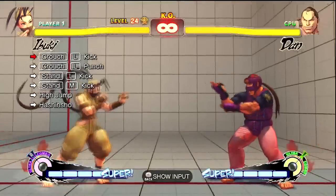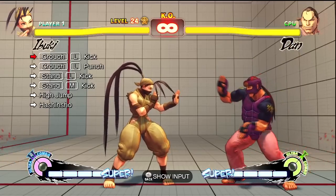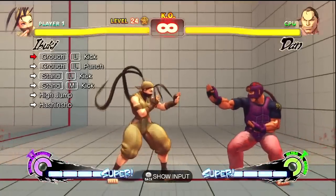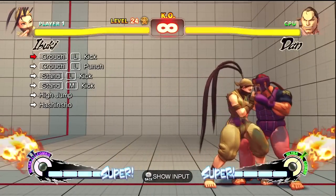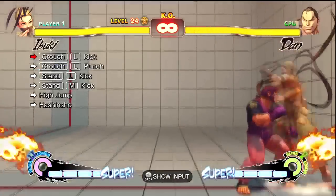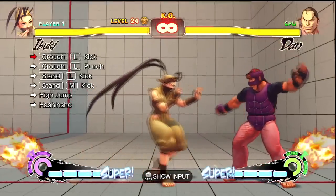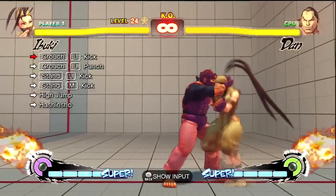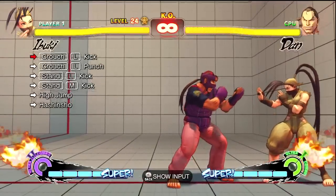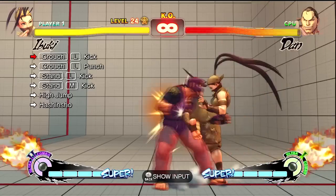Now, there's different ways to do this high jump cancel. You can do quarter circle forward, quarter circle forward, up-forward, all three kicks at the end. If you do light kick, medium kick, that's when you would input that really fast. But for me, I think that's a little inconsistent. What I like to do is the other version — sneaking in a quarter circle forward in between the light kick and the medium kick.